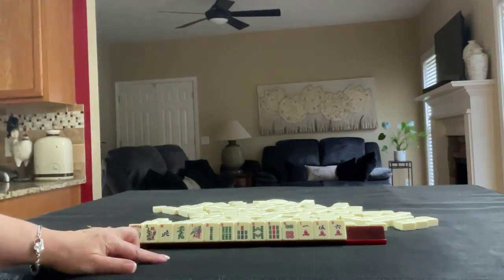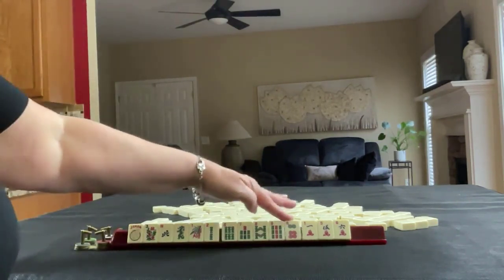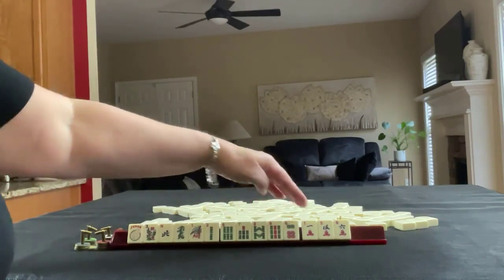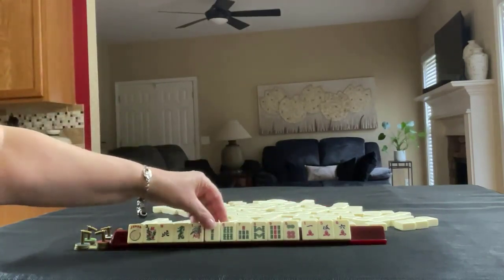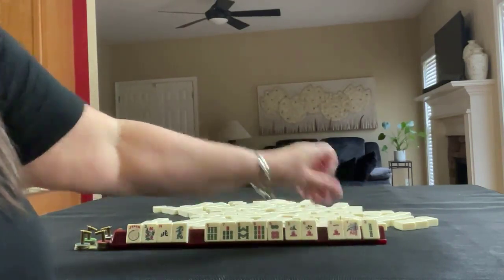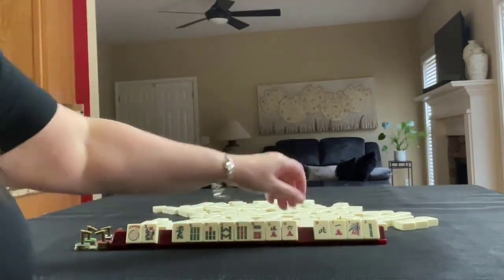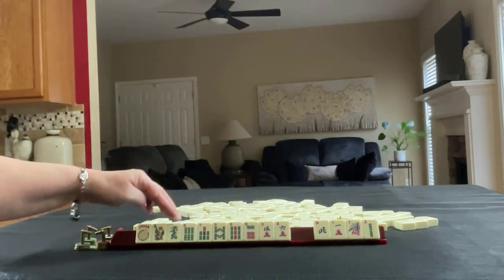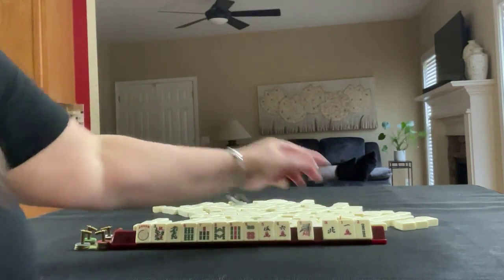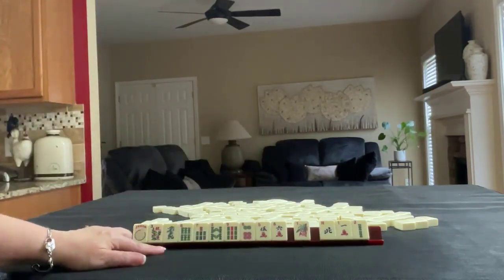If these were my tiles, I would play consecutive run — I'd say this is our predominant pattern. Six, seven, eight, nine or five, six, seven, eight. So I would let the little numbers go and probably the wind. And we have a matching dragon.